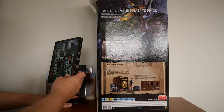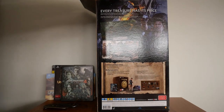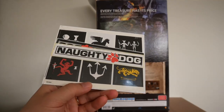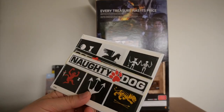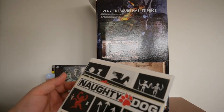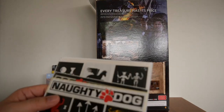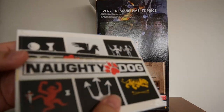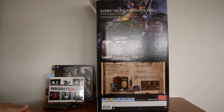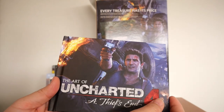Below that we have the Naughty Dog sticker pack — still shrink-wrapped. I have no need for stickers at the moment so I refuse to open it. The plastic cover is still intact. And then you have The Art of Uncharted 4: A Thief's End.